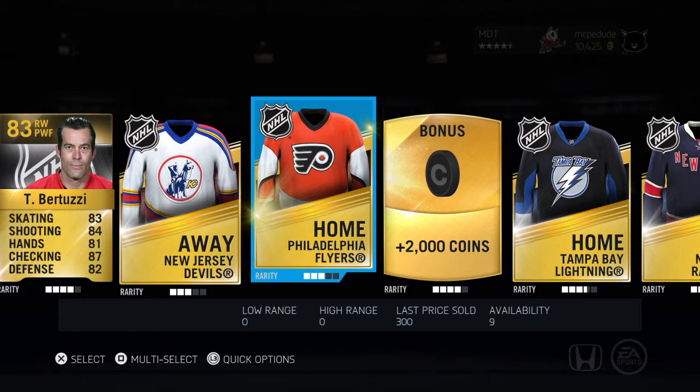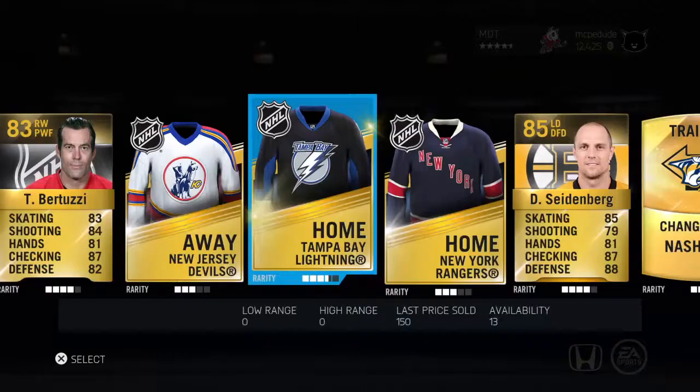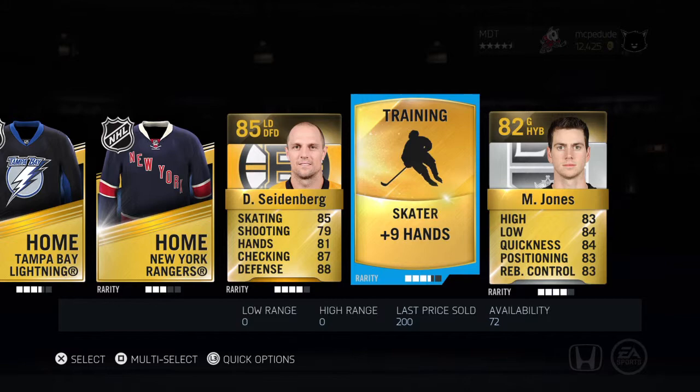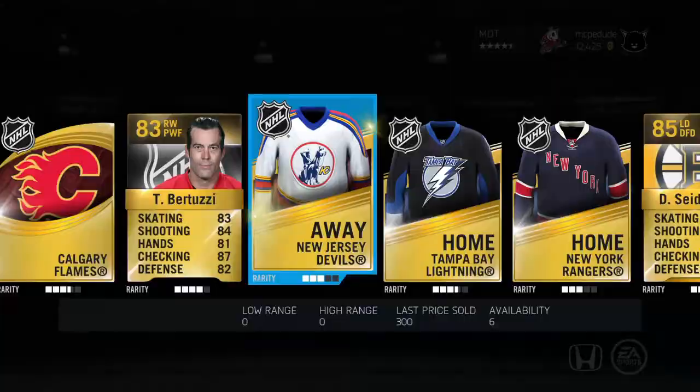Dennis Seidenberg again — no goodness. We won't even use you. Jerseys — actually I do need a national one, I'll take it. Nine-plus hands. Come on! Not good packs at all.